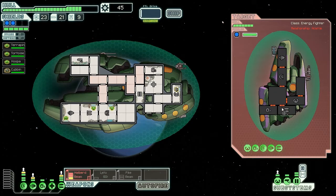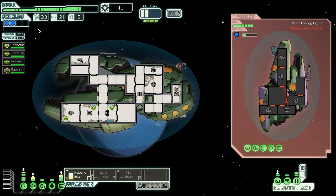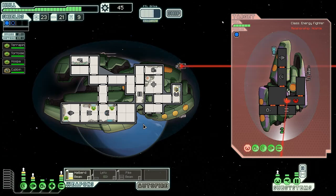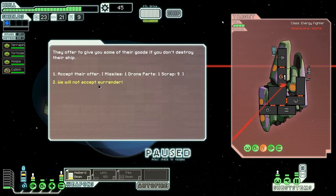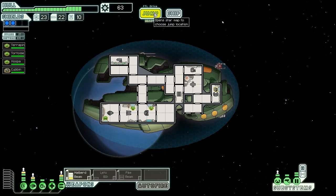Sorry Zoltan dudes, but I need the scrap from your ship first. I know you're trying to help me as mercenaries, but we're going to burn you for it. As you can see, this ion weapon just completely devastated my Zoltan shields. There we go — we should be done for... sorry, no surrender today. Eighteen scrap — that's what I was looking for.